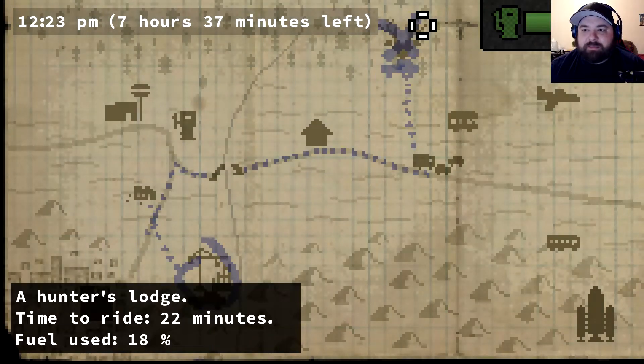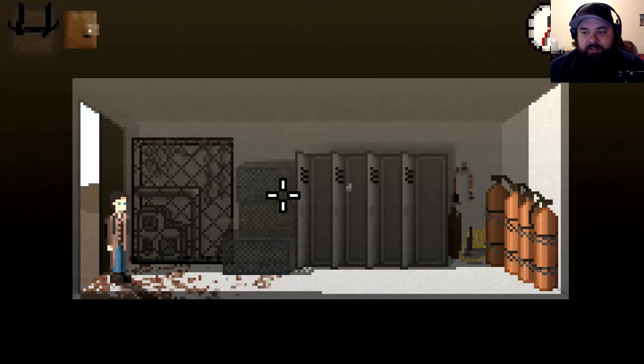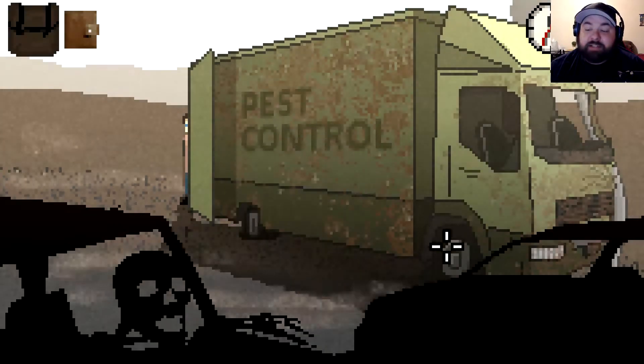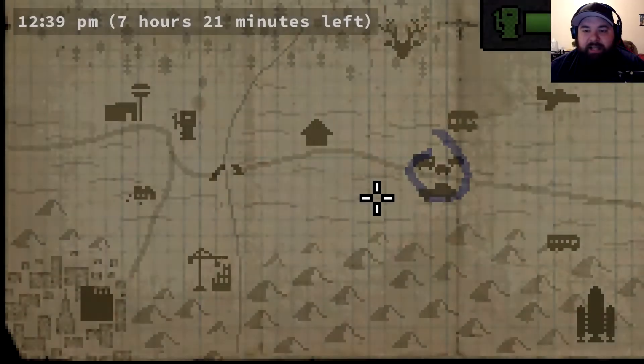We did stop at the gas station, but we didn't stop at the hunting lodge. There's nothing there we can stop at on the way anyway, so we can always take a look. If there's nothing... still nothing. It's like maybe there's gonna be something we're gonna be able to use, but it doesn't seem like it. All right, let's get out of here.